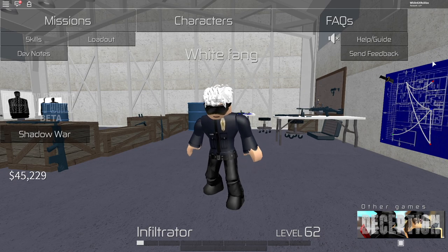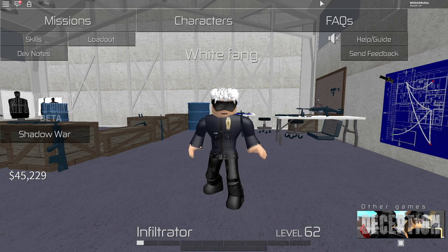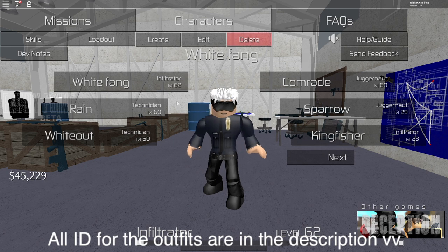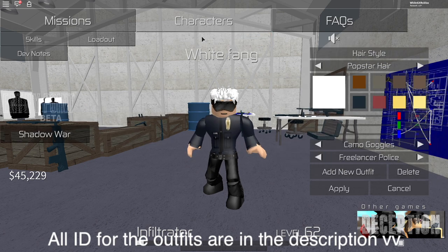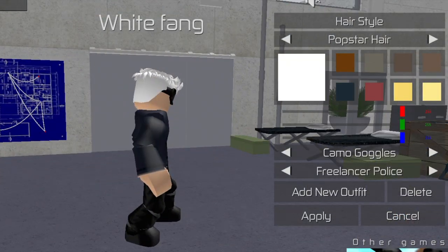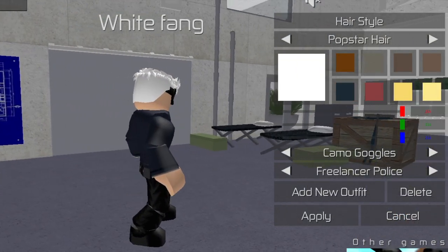The first outfit I'm going to show you is the Freelancer's Police Department disguise, which can be found in the world of the tutorial. All the shirt, pants, and outfit IDs will be left in the description below, so you can copy and check it out. Here's a quick look at the Freelancer's Police Department disguise.